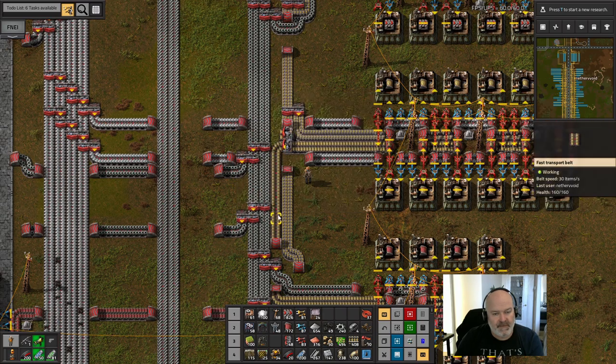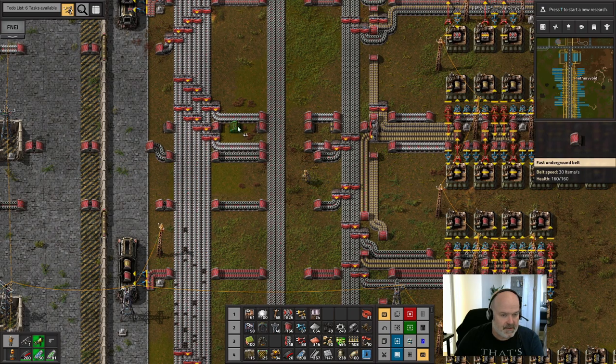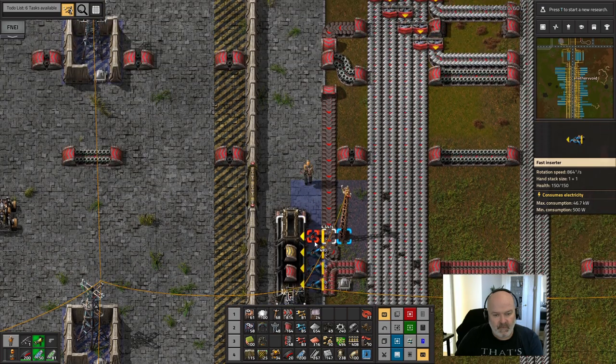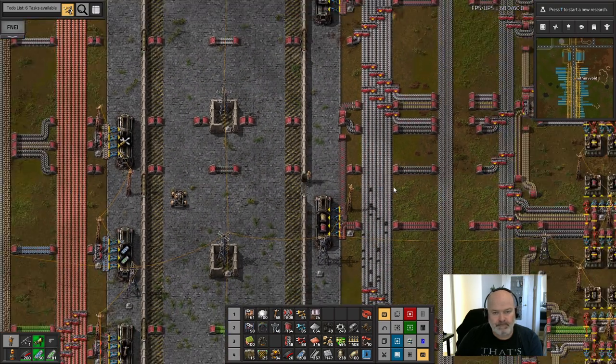The priorities should probably be to the left — we want the fast underground replenished before this stuff. We're going to go underground, pop up here, and go all the way down like this, except we're going to go around all those other things and pull up right here. We'll snake it around and bring it in like that.